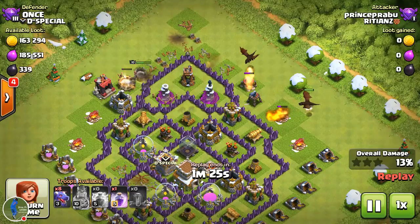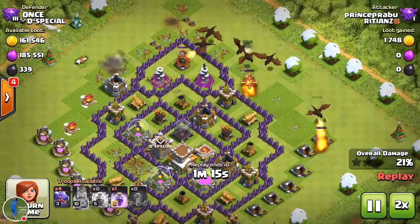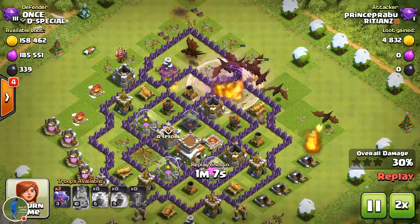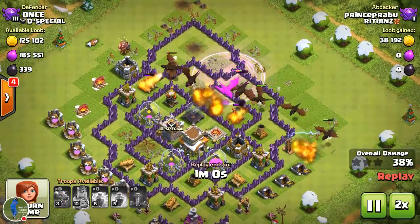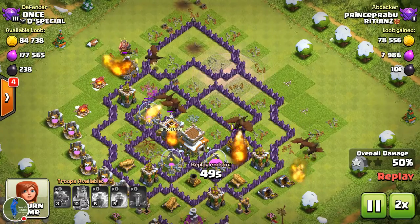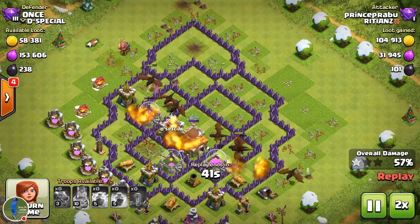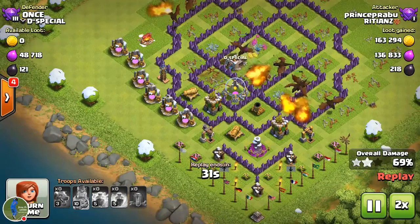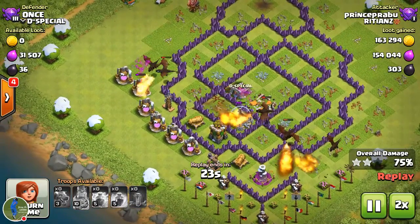My dragons are attacking the base right now. I used all of my dragons and raged them up so they can go straight into the base to attack the air defenses. Both air defenses are gone now. We are in great position — all defenses are gone, only one Archer Tower remains. This is a great mass dragon attack strategy.